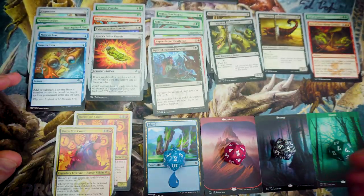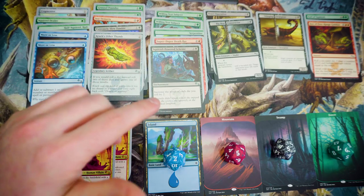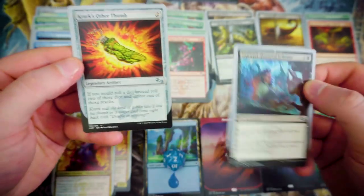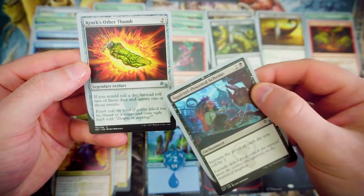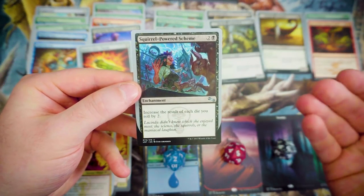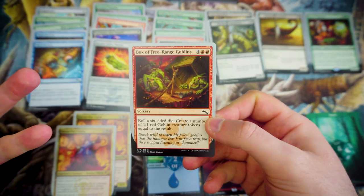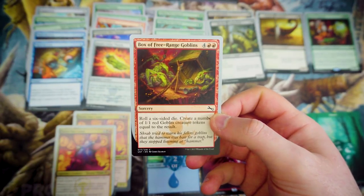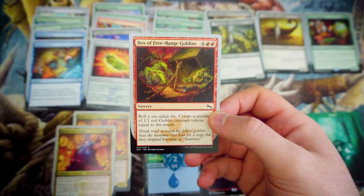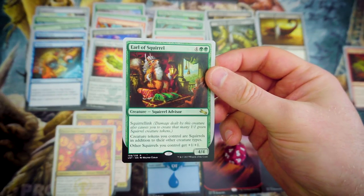We've also got a couple other things — Krak's Other Thumb and Squirrel Powered Scheme, which are the ways I'm able to interact with dice. Krak's Other Thumb gives us 1 and 2 for Baron Von Count, plus whenever you roll a die, roll two and ignore one value — most of the time you pick the highest. With Squirrel Powered Scheme, you increase the result of each die you roll by 2, which really pushes those values up. Box of Free-Range Goblins had to go in just for the dice rolling effect — roll a 6-sided die, create that many tokens. With Squirrel Powered Scheme, potentially you could get 8 Goblins for the 6-cost. And Earl of Squirrel is in here — making everything Squirrels, buffing everything up with tokens.